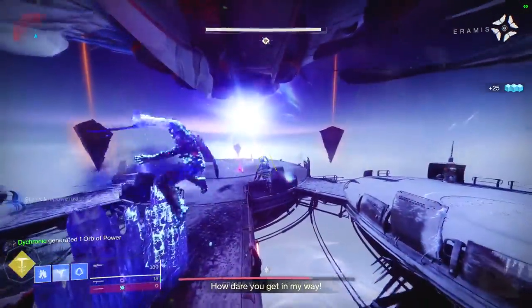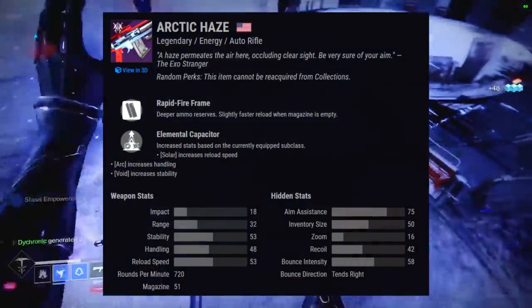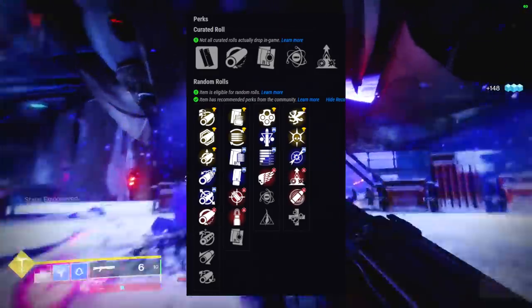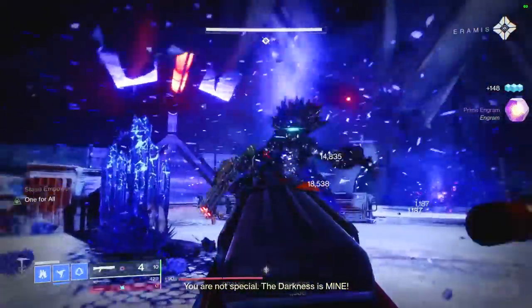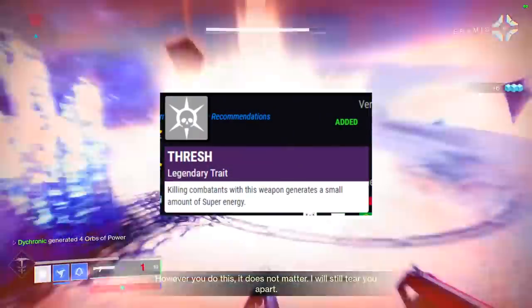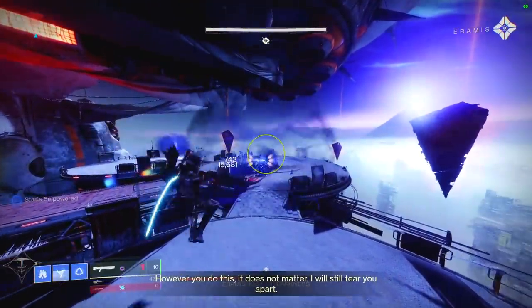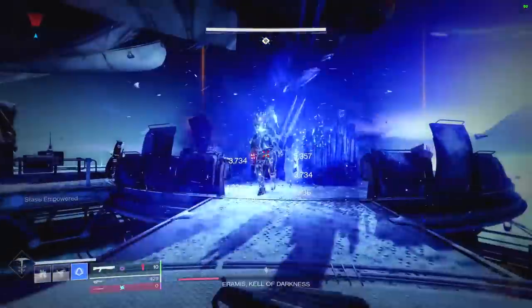Coming up at number 10 is the Arctic Haze, a 720 RPM Solar Auto Rifle. Personally I'm not a big fan of 720 Auto Rifles, but a lot of people are. If you need a good replacement for the Energy Reckless Oracle from the Garden of Salvation, or you want cool new perks like Thresh — which gives you extra super energy on kills — this can be a great opportunity. I have not actually received this Auto Rifle yet and I'm not entirely sure how to get it.